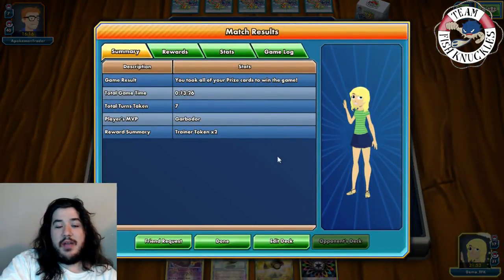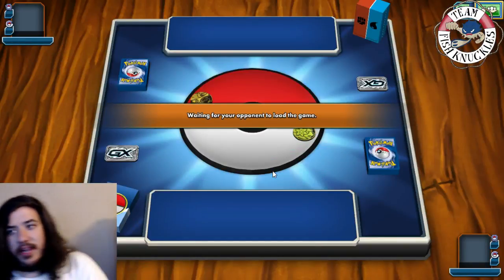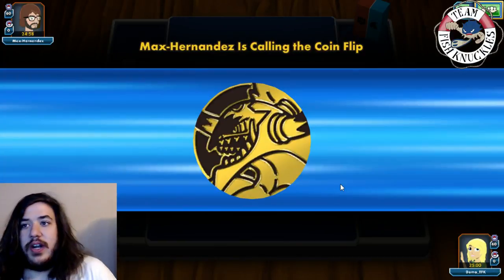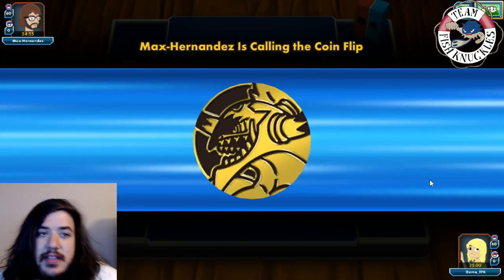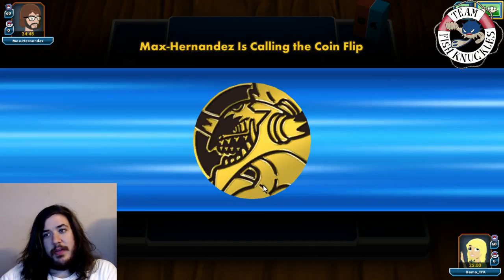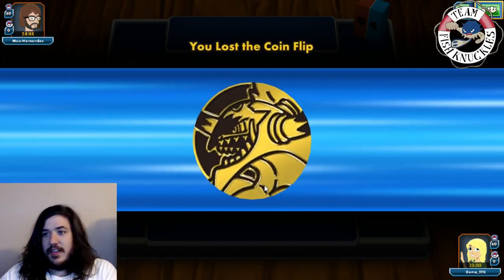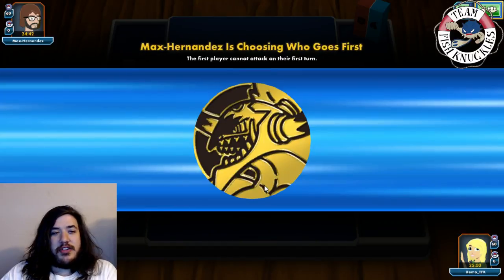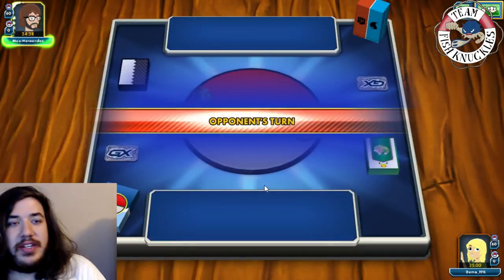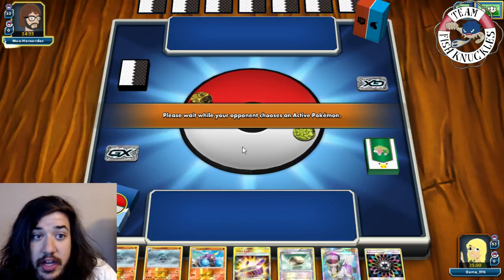Game two - what is Max Hernandez playing? Looks like a grass and fighting deck - I'm curious. The Hoopa coin looks so creepy! They're going to go first - this format is heavily go-first favored. Our hand is not great, we basically want to N and hope we find something. We did get a Bridgette which helps.